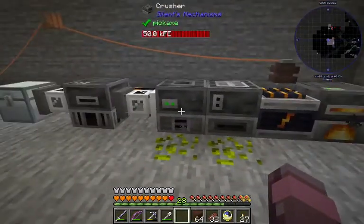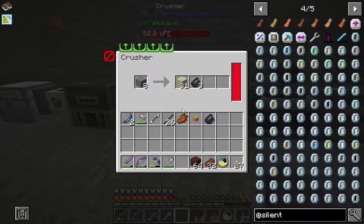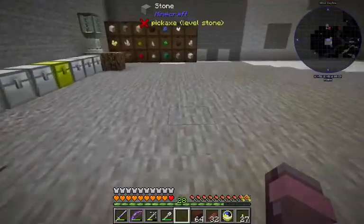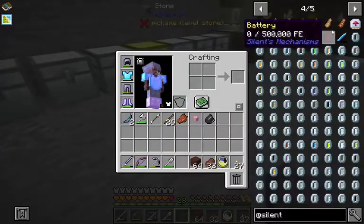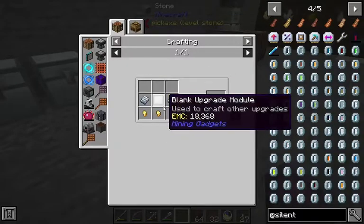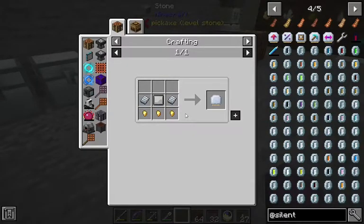So back to the solar panels. We need crushed obsidian and some crushed ores, and I wanna speed this thing up — it's going pretty slow. So what we're gonna do is make two of these processing speed upgrades. We're gonna need some silver plates.